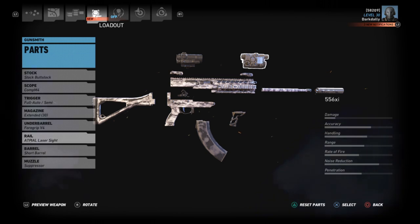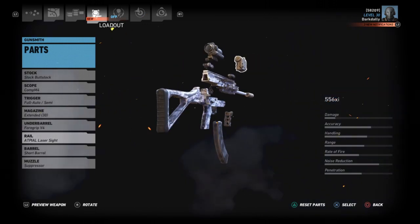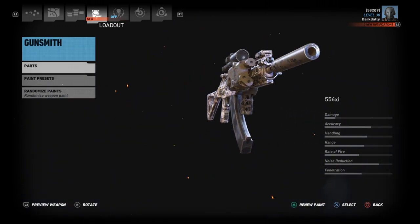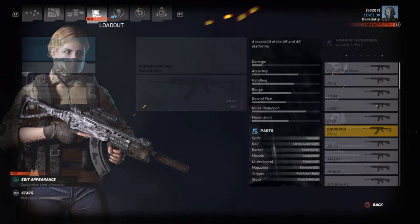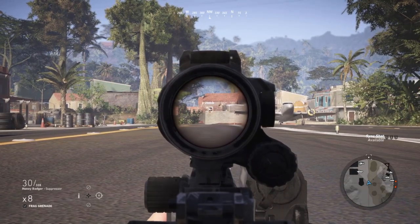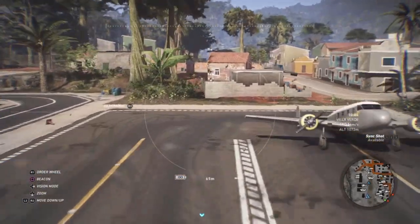They're both running laser sights. Because the Honey Badger is integrally suppressed, I'm running a suppressor on the 556 XI with the shortest barrel I can get to match. I'm keeping the butt stock on both to maintain accuracy — that'll help in the field anyway. So now you know why I'm testing the Honey Badger versus the 556 XI. Let's get to it.